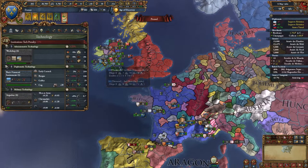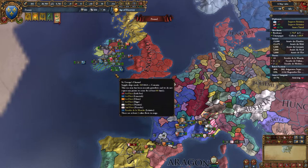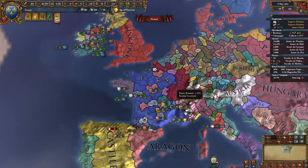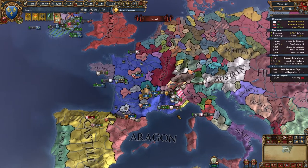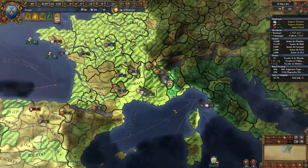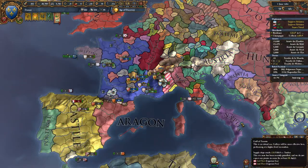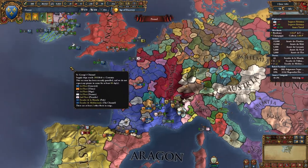It says we can get a technology, but this 13% penalty — I'm just not interested in getting technologies right now. We can save these points, let it ride, and when we get the Renaissance we can get them nice and cheap and catch up really easily. So we're just letting that ride. All this is spreading of the Renaissance, and once this spreads, that penalty will go away — which is great.